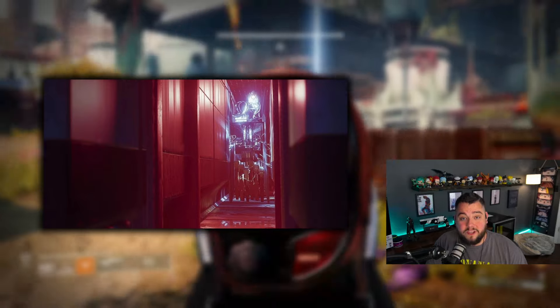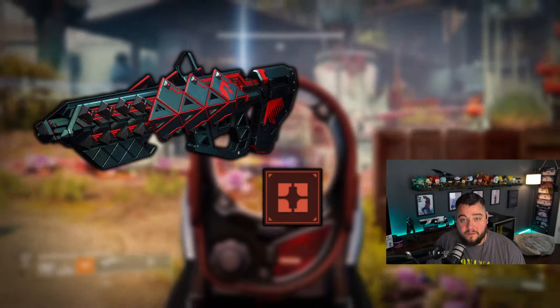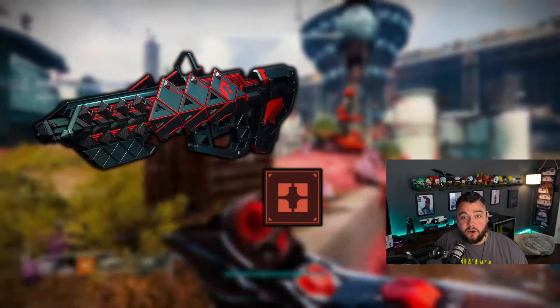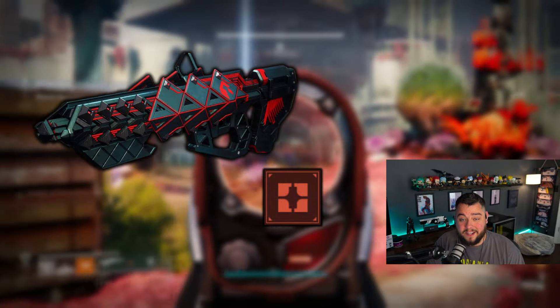The exotic mission Zero Hour returns this week. You can get your Outbreak Perfected Craftable if you finish this on Normal or Legend Difficulty and beat the time. You can also get started on getting those secret chests and unlocking your exotic ship.